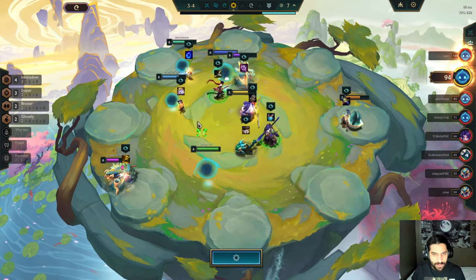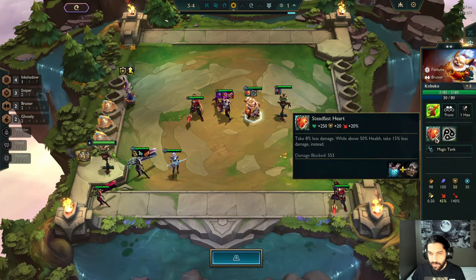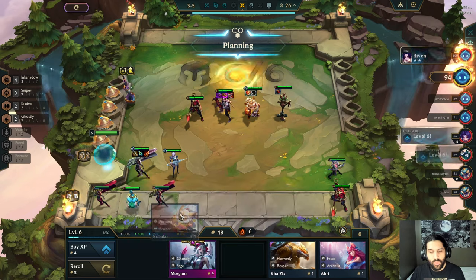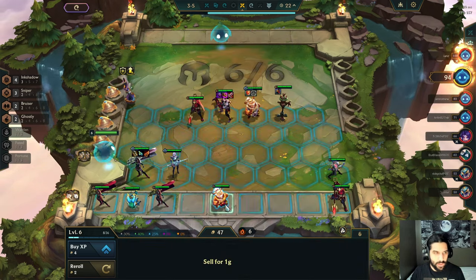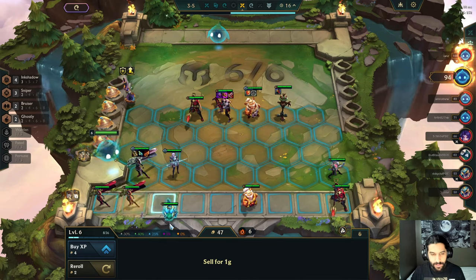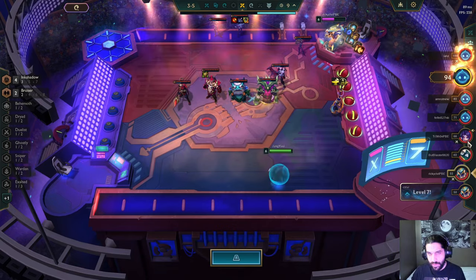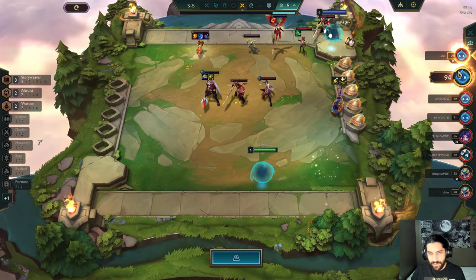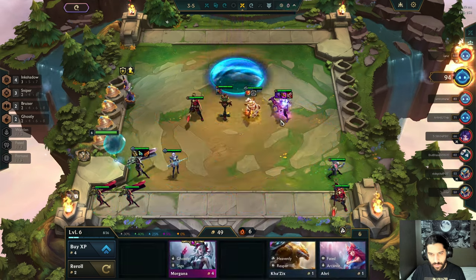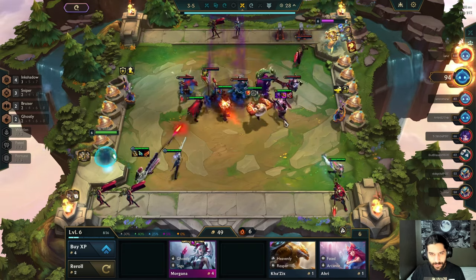Gauntlet huh? Well I already have a Heartsteel thing — I don't really need two. Another sage, another ghostly. I need more gold — I definitely need more gold, hopefully I win this next round. Dude, I gotta fight this guy — I'm pretty sure I have to fight that guy, I haven't fought him at all yet. He's my rival. Oh, I didn't end up fighting that guy but that's still a pretty good spot, we'll take that.